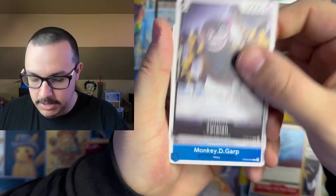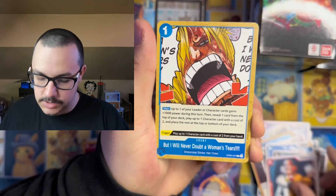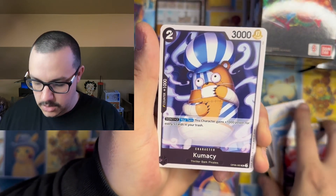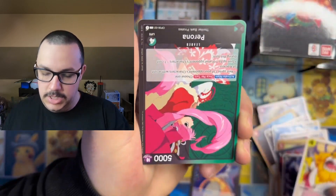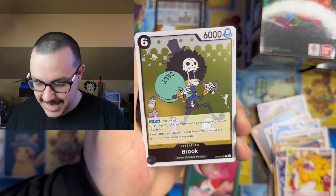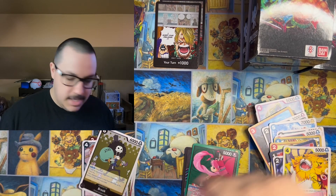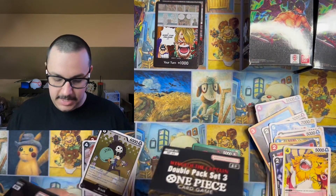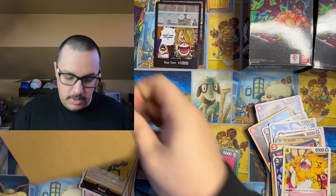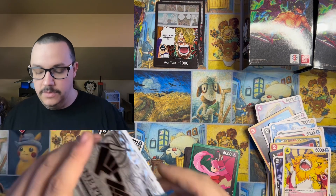We got Terraland, Garp, Inazuma, Woman's Tears, Meteor Strike of Love, Thriller Bark, Kumasi, Nekamamoshi, Upside Down, Perona, Brook and Pudding. So we did get one SEC. That's just about the hits that we were seeing — one SR or better per box. But obviously that first box proved us wrong.